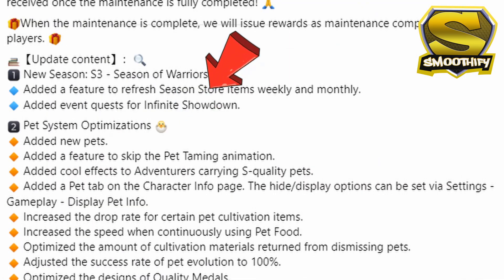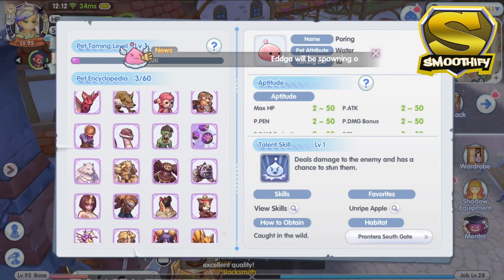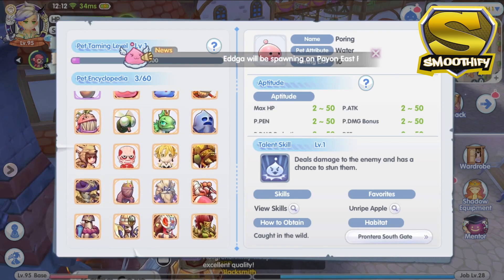Moving on to the second part of the list, which is the Pet System Optimization — we can now check and see the new pets in the Life Skills window. The new pets are now added in the Pet section and you can see the Skills, Stats, and the Pet taming item.